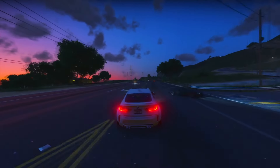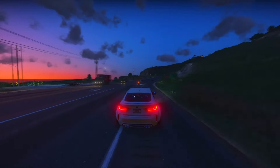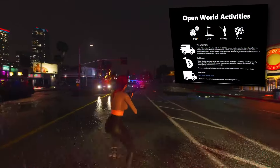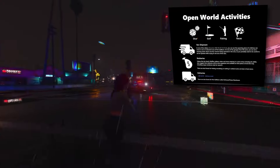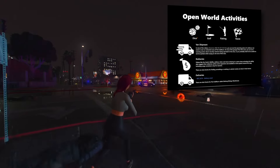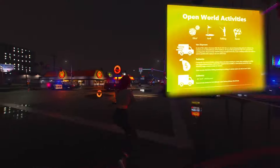We have confirmation on seven open-world activities: dice, golf, fishing, and races. Additionally, there's a van shipment activity — in one video you can spot the spawning location for a delivery van event near the industrial area of Port Gellhorn. There's a warning poster about security cameras in that area, suggesting the need for caution while attempting to rob the van.